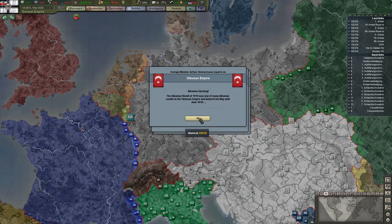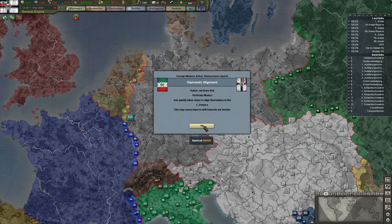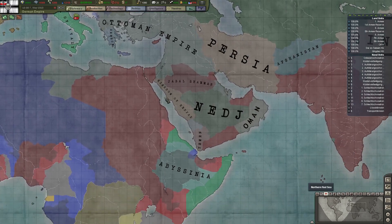The Albanian Revolt of 1910 was one of many Albanian revolts in the Ottoman Empire and lasted from May till June. Emirate of Asir, Porfiriato, Mexico — apparently a few more nations than they're used to.